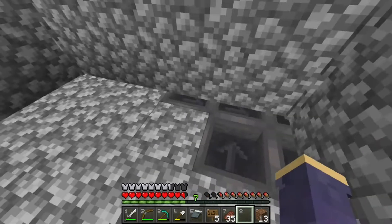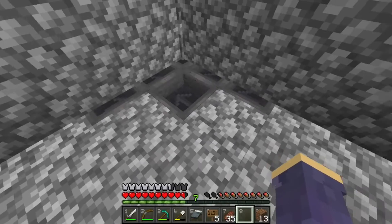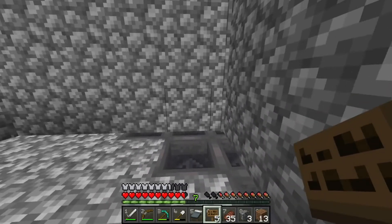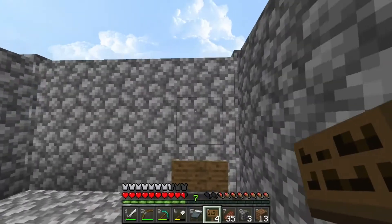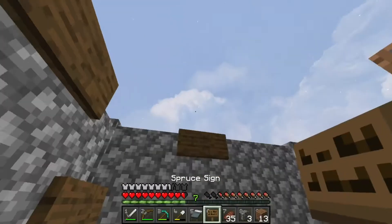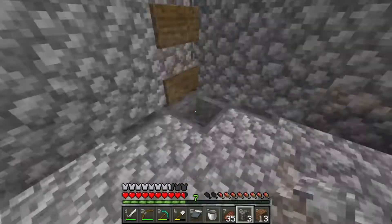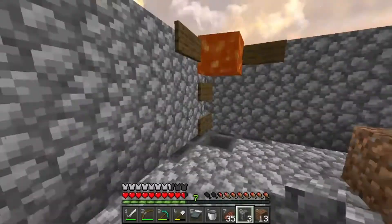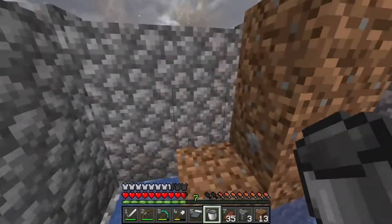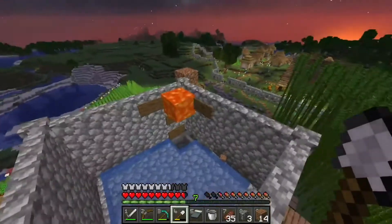What you could do is start with the three-hopper method first, and after this produces some iron for you, put the extra ones in later. Now we've got to put some signs in and configure them — that's going to hold the lava in place. The only thing we need now is water in the corner opposite the lava — place down a bucket of water. Now we've got to get out of here. Those dirt blocks will just get washed into the hoppers and then into the chest. This platform is now ready for the golems.